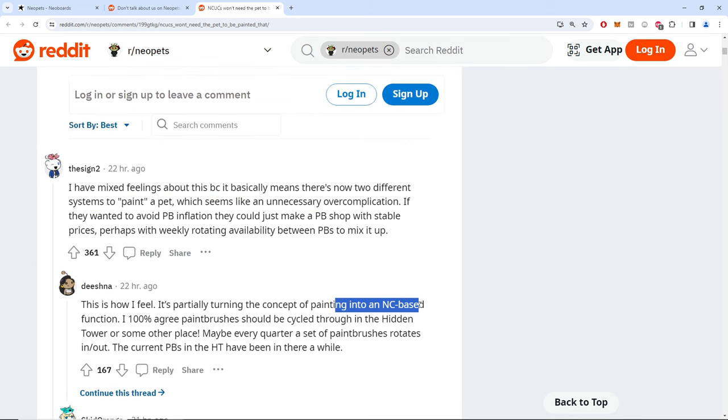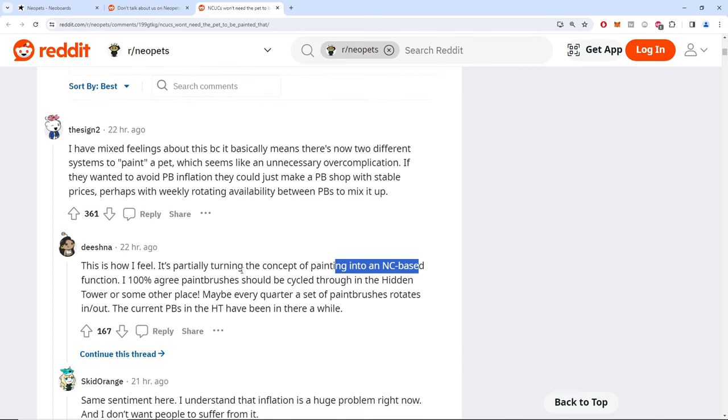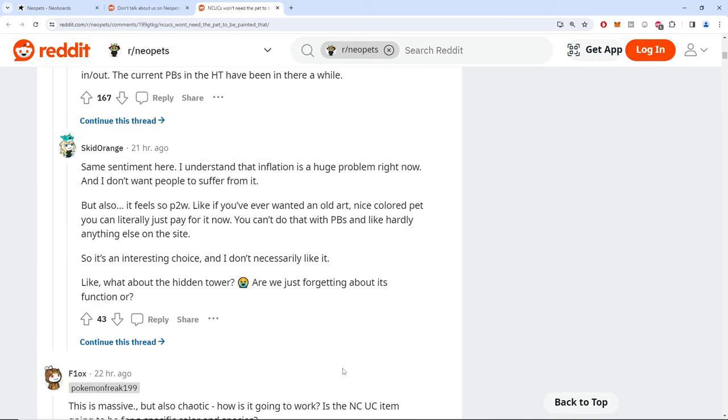Some of you are jerking off to the changes being good, so I feel like these posts should all be downvoted. If you were a true puritan worshipping TNT, that should be downvoted — more is better, accessibility is better. I understand inflation, but they could put every paintbrush in the hidden tower for a million NP right now — they don't. They could solve every pet color issue immediately. It could be perpetually solved instantly with literally 100 lines of code.